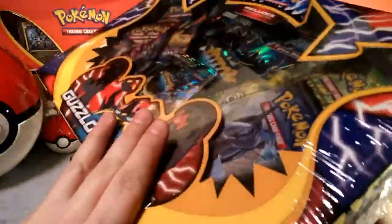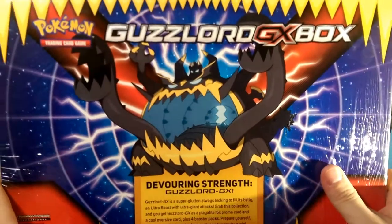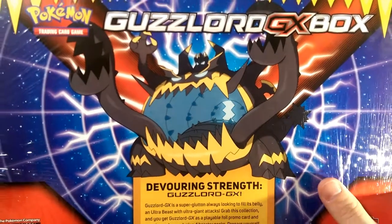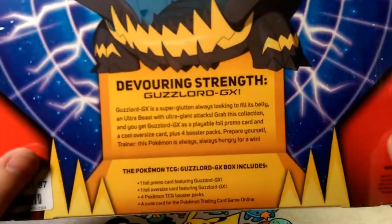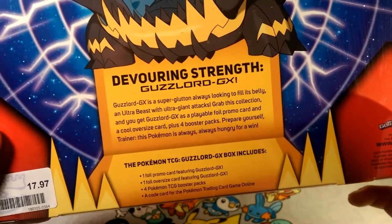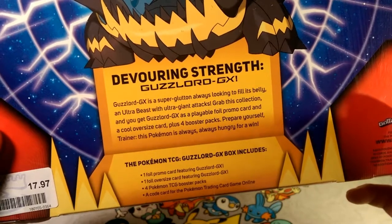Let's go ahead and read the back. We're gonna look at the Guzzlord — the food lord — and he is devouring strength. Guzzlord GX Box from the Pokemon Trading Card game. Guzzlord GX is a super glutton, always looking to fill its belly — an ultra beast with ultra giant attacks.